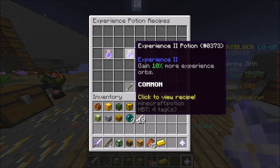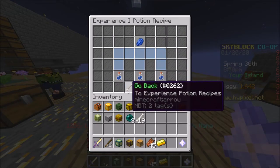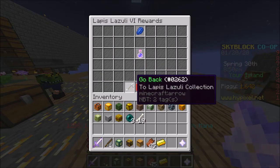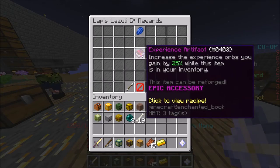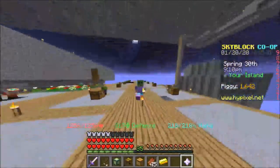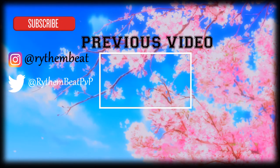Experience potion is also pretty good to make and pretty cheap. You should make some - they actually boost your EXP orbs by a good amount. And at the very end, you must get the experience artifact. This really helps; you should get it because it's an accessory you can reforge to give yourself more damage, and you also gain a lot more orbs. I hope that helps - see you in the next video.